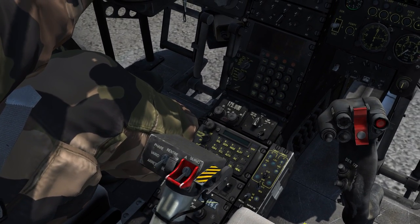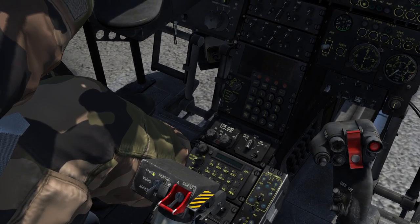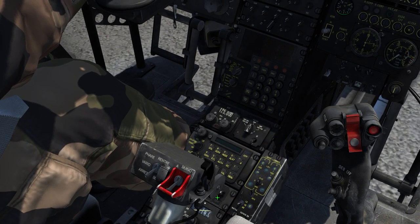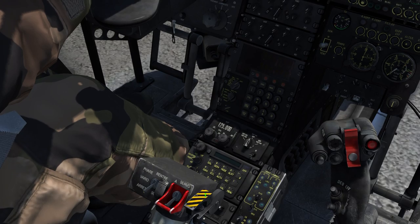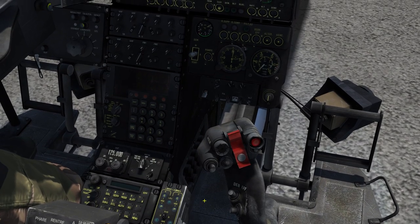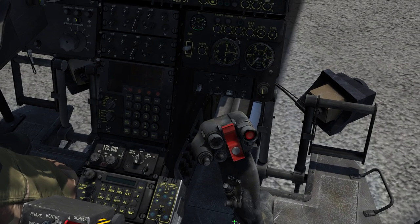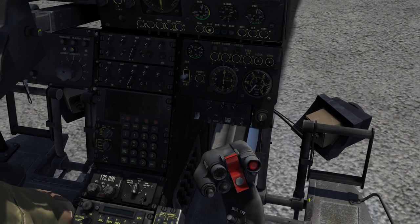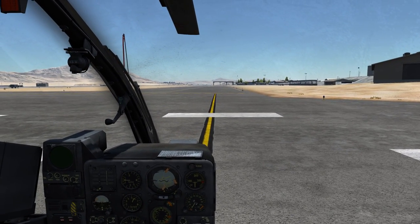We also have the collective and the cyclic. On the collective we have the landing light operation switches — we can extend the landing light and turn it on and off — and then we have the chaff or flare release button under a cover; you have to open the cover first before operating it. On the cyclic we have the hat switch for the trimmer, autopilot disconnect switches, switches regarding the viper for a single run, and other autopilot and systems-related controls.